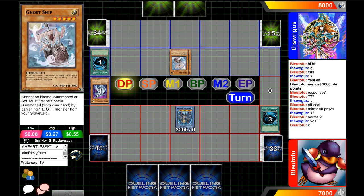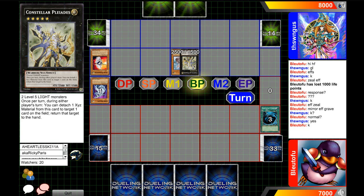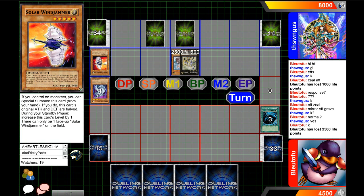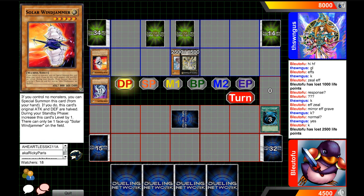A ghost ship! I forgot about this card. Can't normal summon or set — must be special summoned from your hand by banishing one light monster in your graveyard. And he's going to go for Constellar Pleiades. What does that card do? You need to target one material to target one card on the field. Both these decks are all about returning cards. I've never seen anyone play — is this like a ship deck? This looks like a ship — it's got sails on the top and bottom.